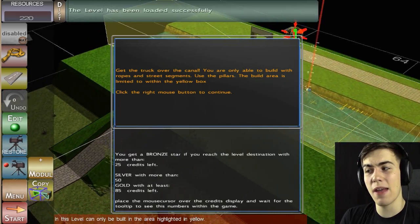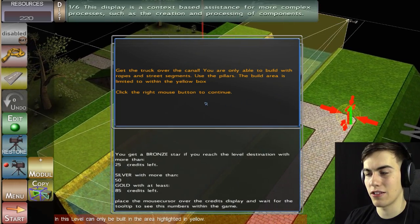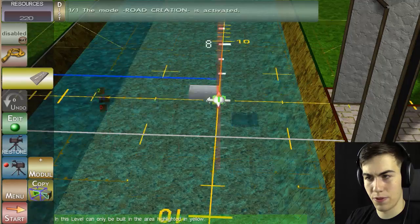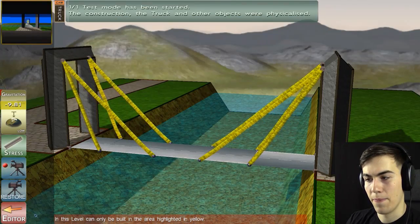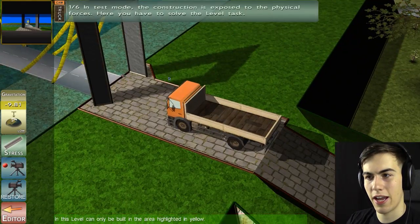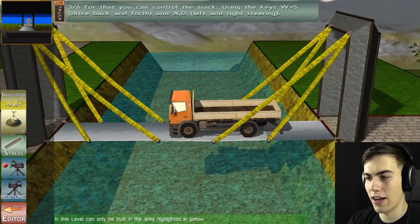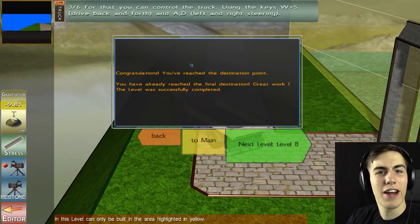Get the truck over the canal - you are only able to build with ropes and street segments. Use the pillars. The build area is limited to within the yellow box. So this is like the one we did in the tutorial - all we got to do is put a bunch of ropes down and we should be good, right? So first we got to build the bridge, or the road. We got ourselves a rope bridge right here. The ropes are holding up. We got halfway across the bridge, which means that we won. Good. I know how to do this.